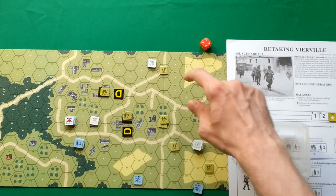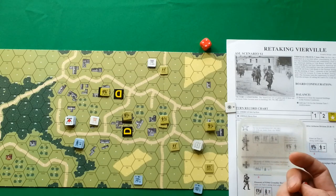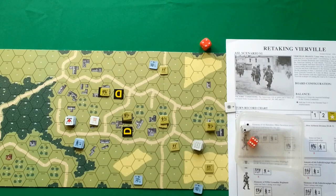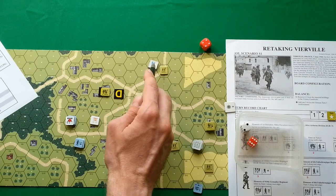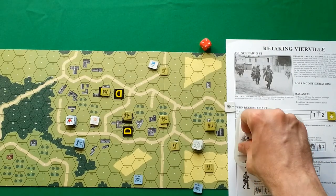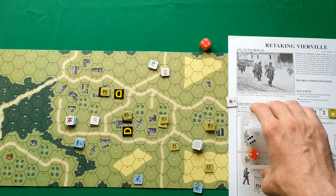This American half squad performs assault movement, moving here and spending all movement points. Germans fire as final protective fire, which also serves as a morale check for the German unit. Germans rolled 8 — they failed and are broken. The Americans fired with halved strength doubled for adjacent hex — 7 in the column of four gives a pin test check, so Americans are pinned.